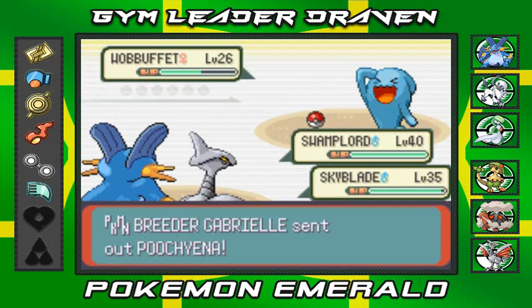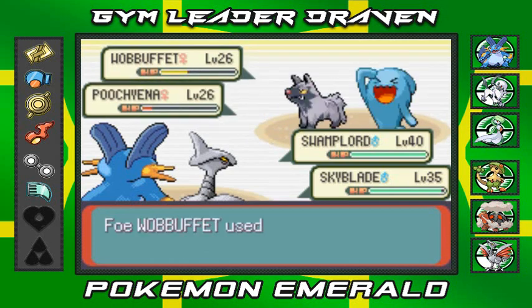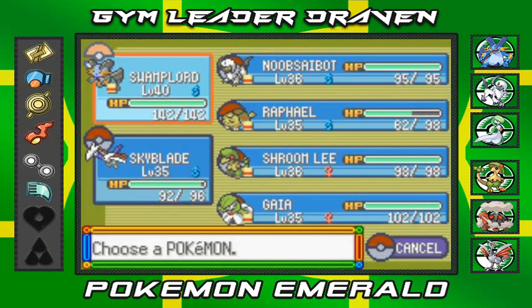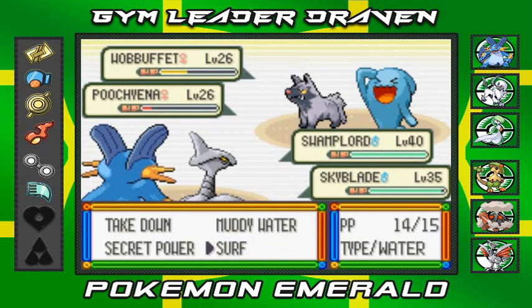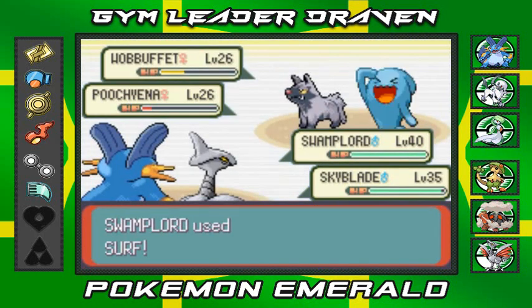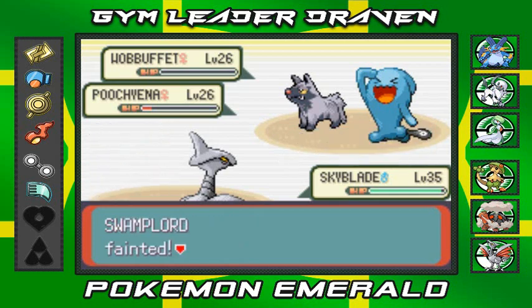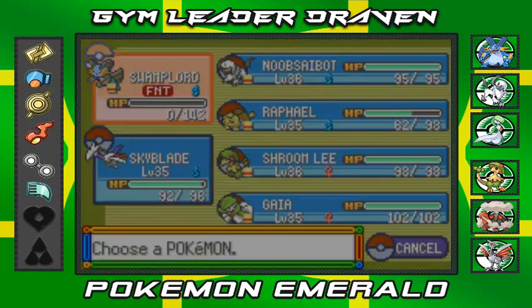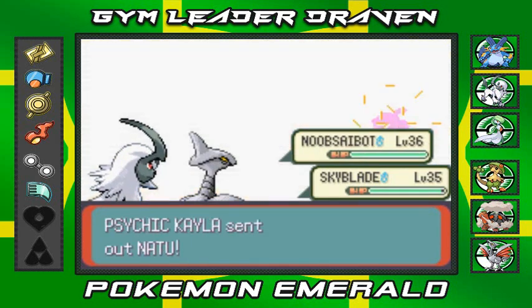We're kind of screwed because Wobbuffet used Destiny Bond — if we make it faint, our Pokemon faint too. It also has Shadow Tag so we can't escape. I guess we're going to have to attack them both. That Wobbuffet took down Swamplord. Actually, it just took the attacking Pokemon. Skyblade is spared. One good reason to have a Wobbuffet on your team — it's very defensive, even though it gets its butt kicked every single time. I guess that's why it's like a punching bag.